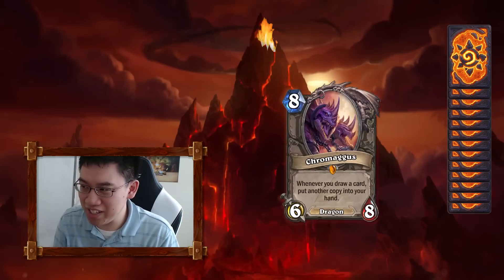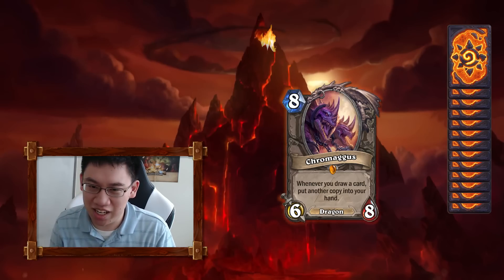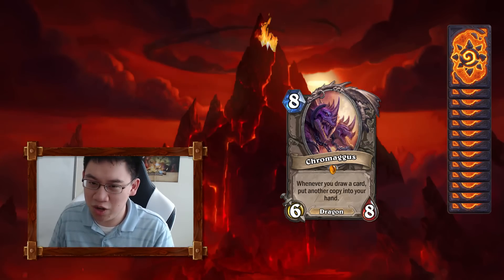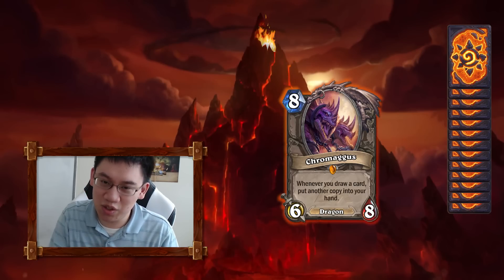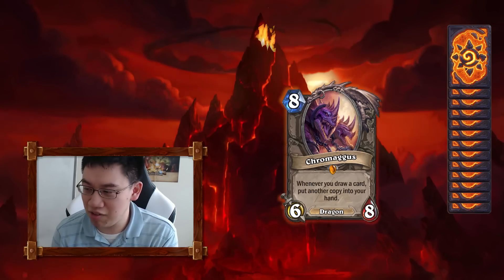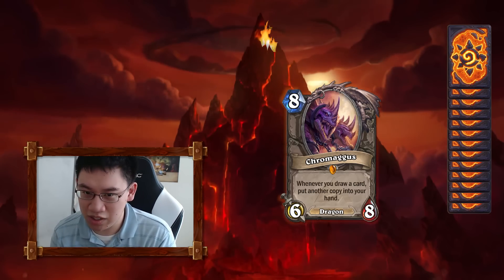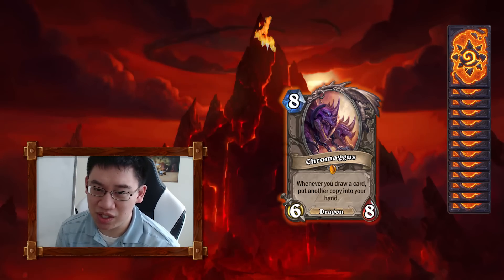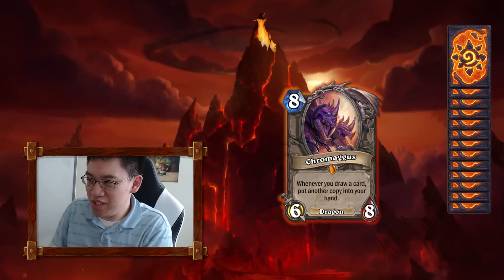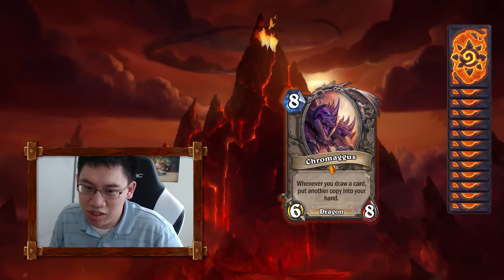Let me start off with Chromagus. I remember fighting this guy in World of Warcraft — I'm very surprised to learn he's a dragon. Apparently there's some lore where Nefarian was performing some sick experiments with Corhound slash Beast type things. But there you have it: 8 mana, 6/8, and it's a dragon. It dodges Big Game Hunter.